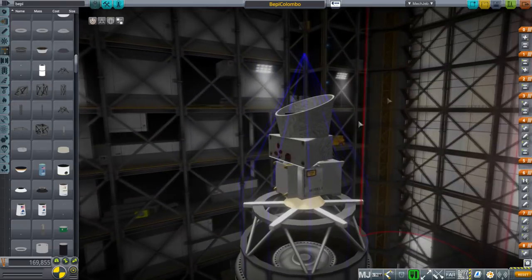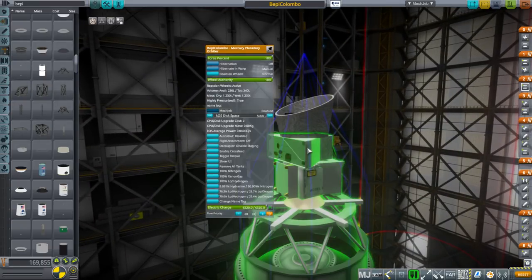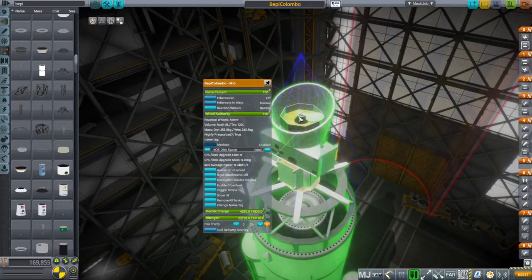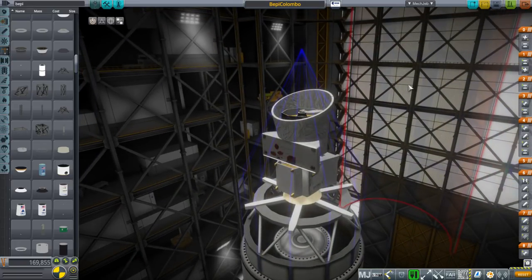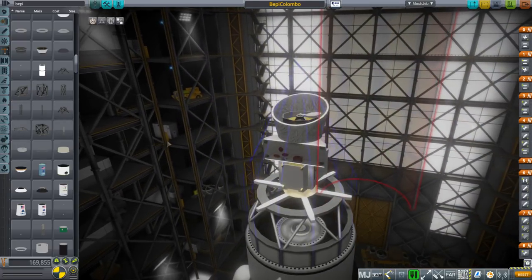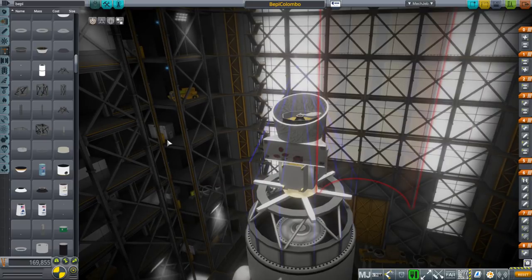BepiColombo has two probes, two orbital portions. There's an MPO and also Mio, which is a different orbiter from Japan, and I didn't really see any model of it available on the forums, so I decided to create my own in the hope of duplicating the mission somehow tomorrow during a live stream on Twitch.